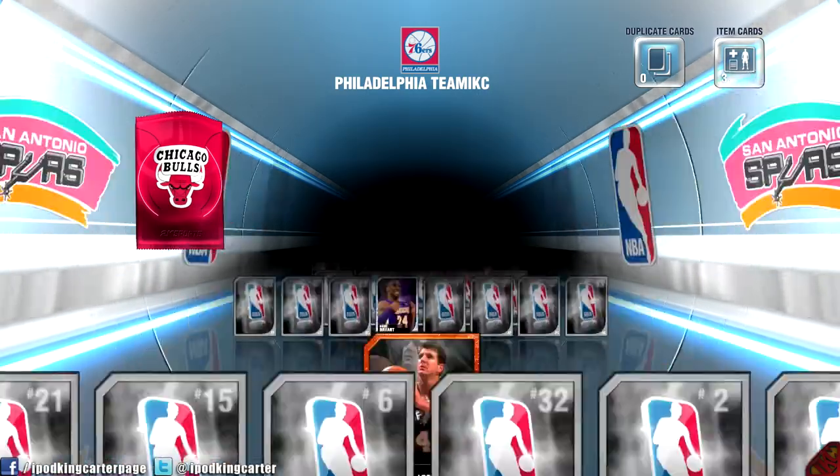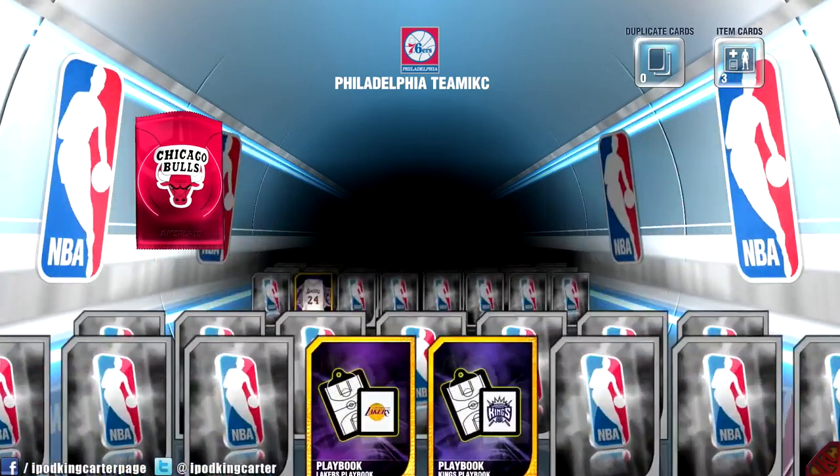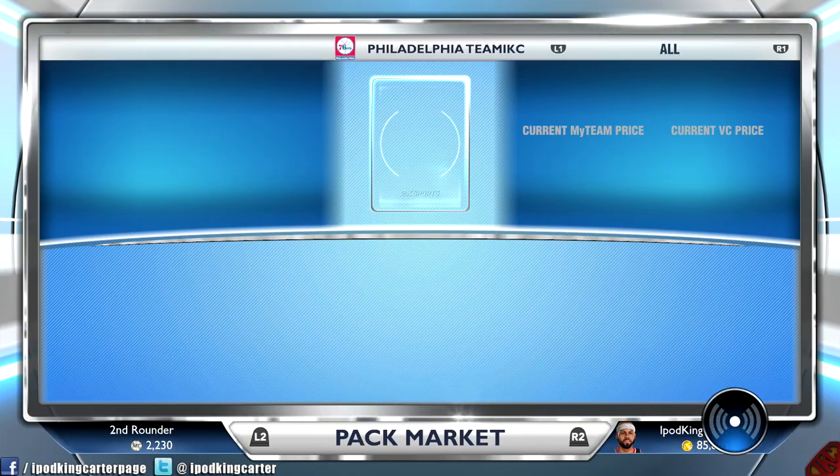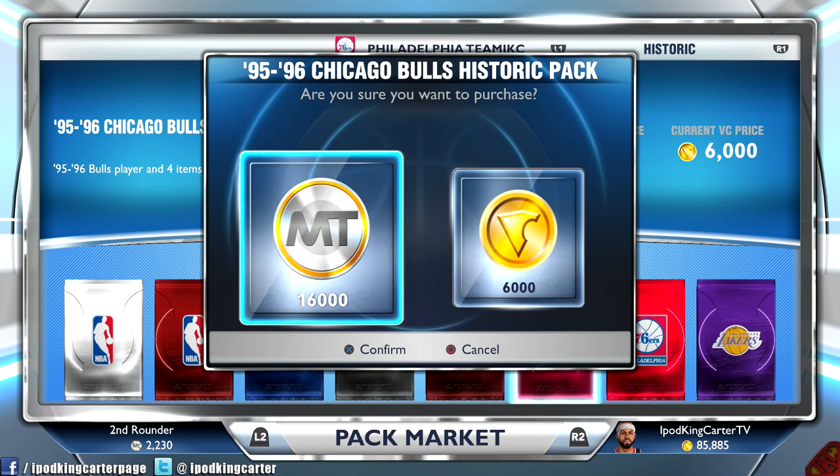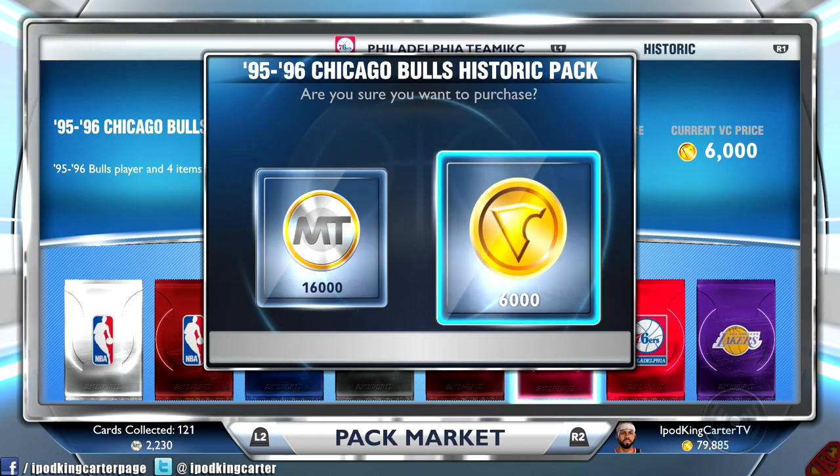If I start getting a lot of duplicates — like Dickie Simpkins or whoever that is — I didn't even get to see it, I don't even care who he is. He's a bronze player; yeah he was on the historic team, but what did he really do? What I'm going to do is just start opening up other packs and then go back in and try to complete the pack.